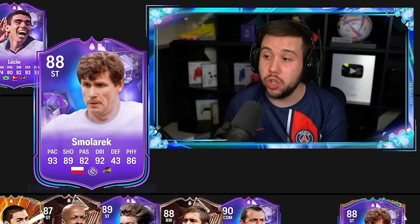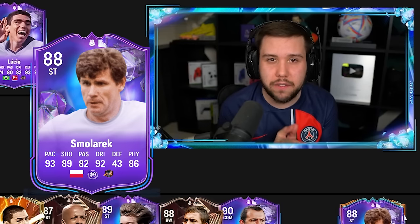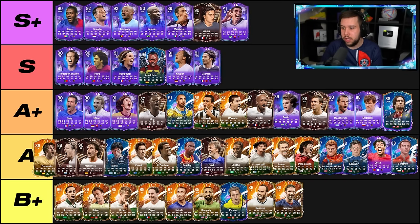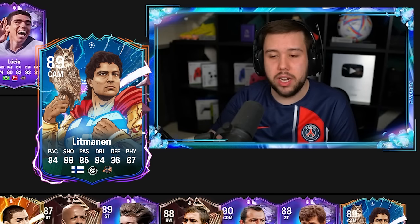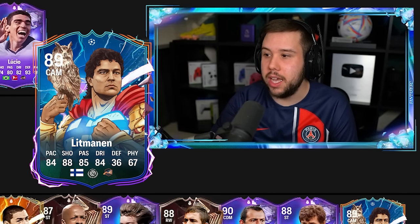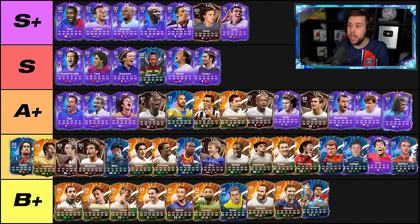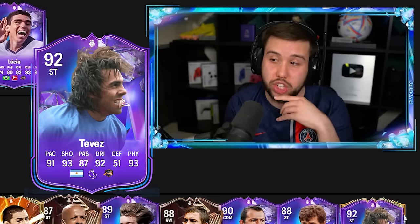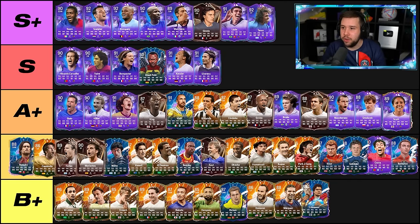Smolarik Foot Fantasy — solid. Good shooting, good pace, good dribbling ability, but not amazing dribbling ability. There are definitely a few turns you'll notice being a little bit awkward. I'm going to put Smolarik in the A plus tier. Riziki — all right as well. Not a great CAM, not a bad CAM either. A tier for Riziki. Lipmanen — his dribbling ability is just not good enough to put him in the A tier, especially in that CAM position, it needed to be better. Lipmanen, B plus. Tevez — five-star skill moves, four-star weak foot, crazy shooting, really good dribbling. S plus tier for the man himself, Tevez. He is an absolutely insane striker.